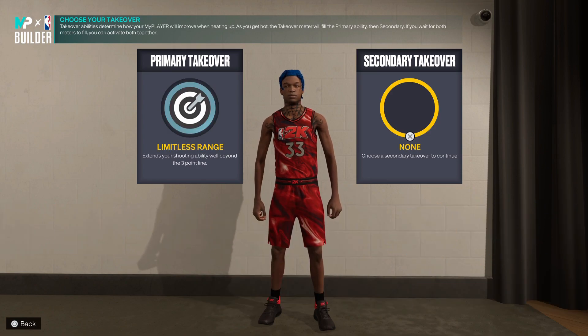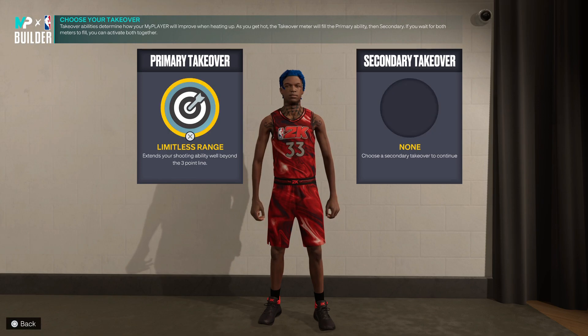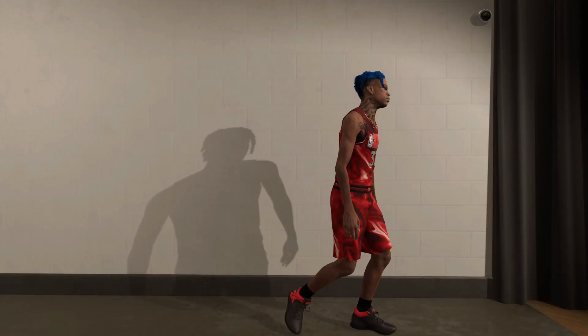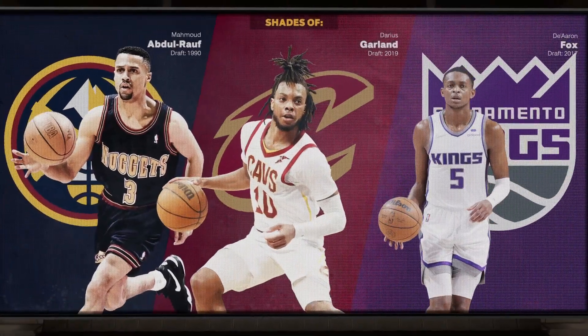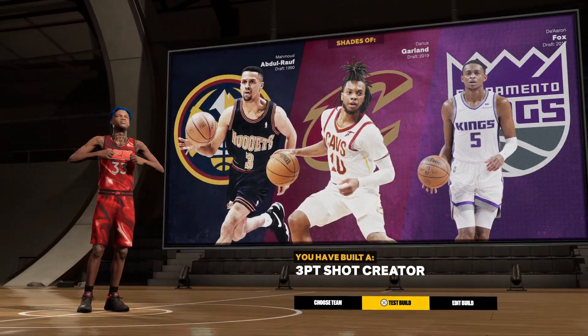We're gonna go with a double sharp takeover. You actually get a slashing takeover on this build too — which is crazy because you only got an 80 driving dunk and you get the slasher takeover on this build. This is OP. You got shades of Darius Garland, De'Aaron Fox.